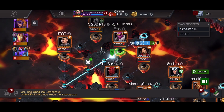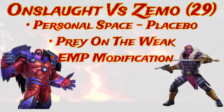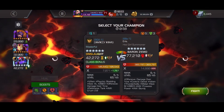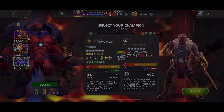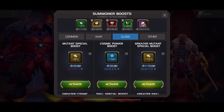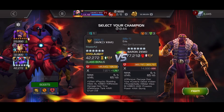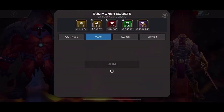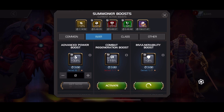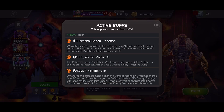Next fight, I've got Zemo here. This is a fight that we've seen earlier in this season — it's Onslaught versus Zemo, Node 29, Personal Space Placebo, Prey on the Weak, EMP Modification. This is a fight that we took very first war of the season against 4Loki. Looking back, there's one thing I wish I would have done — I didn't put on a power-back boost. I'm not 100% sure how much effect it really would have had, because I feel like my play errors are really what's going to cause this. And if you can't tell, this is a death coming up for me.